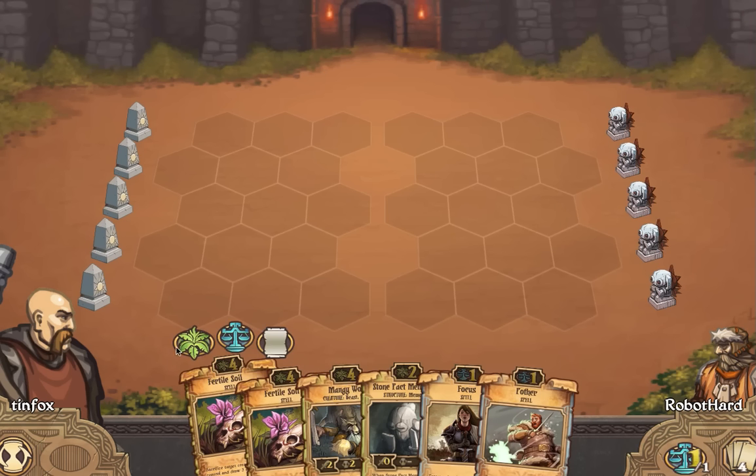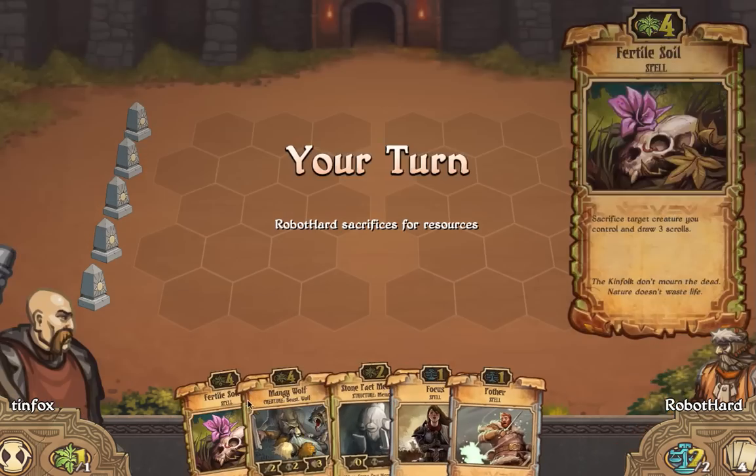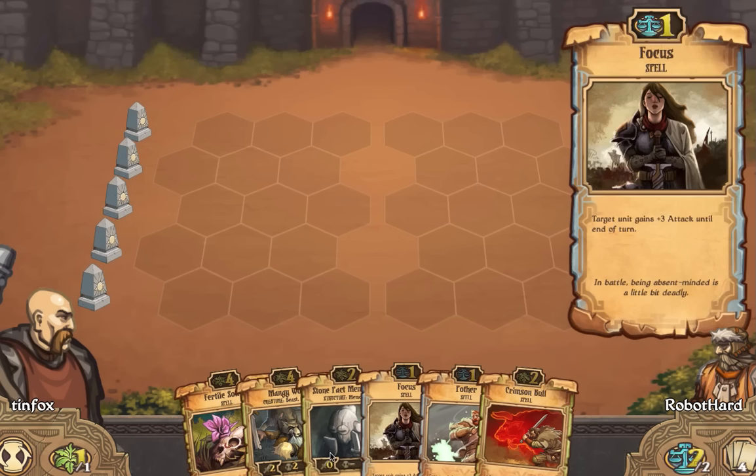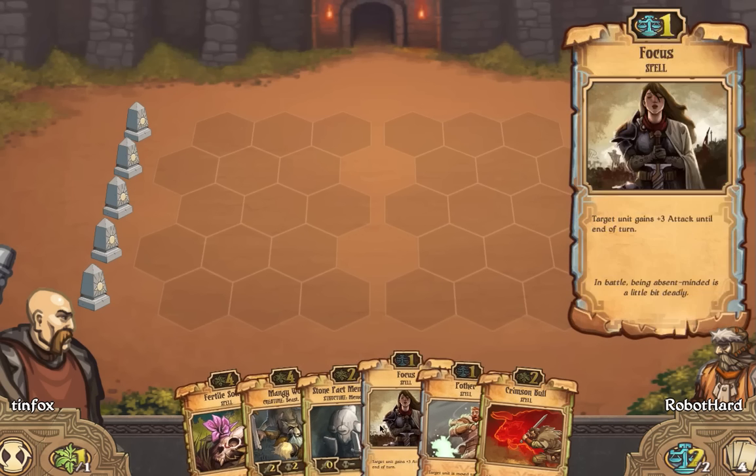We're going to go ahead and sack one of these Fertile Soils, since they cost a little bit more now. And we have two. So you see on my turn, the Skrulls are back to being light, whereas when I pass the turn, they go dark.